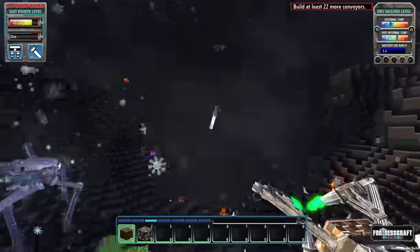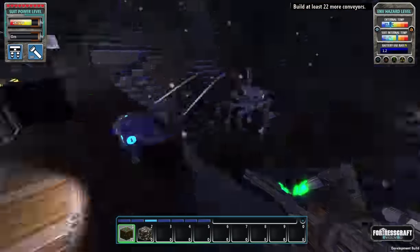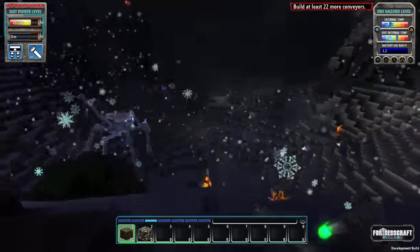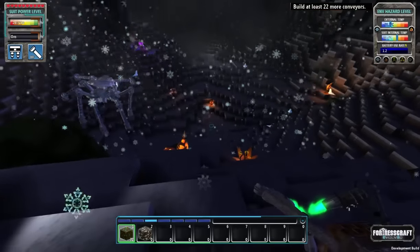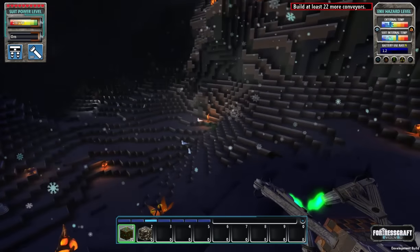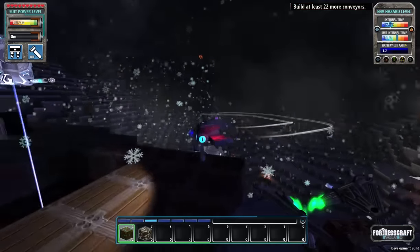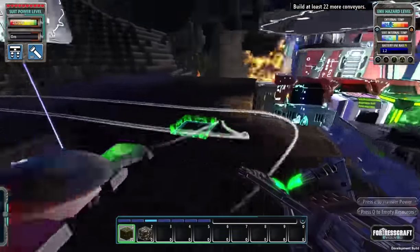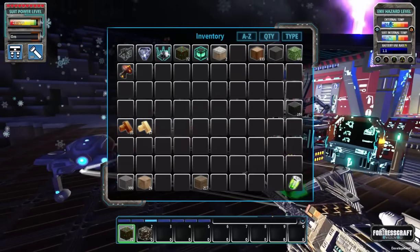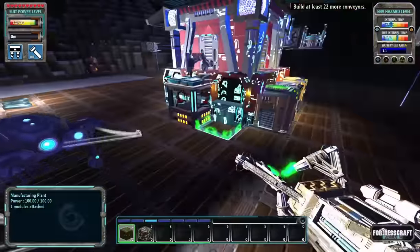I'll eventually be flattening most of this terrain out. I want to do a mine shaft down to iron. It's kind of a natural sink for all the slimes, and I do want to build a slime trap somewhere, but I'd like to have it flattened out first. That's going to require a lot of power and a lot of patience. You can see the new help system up in the corner by the environmental hazard level.